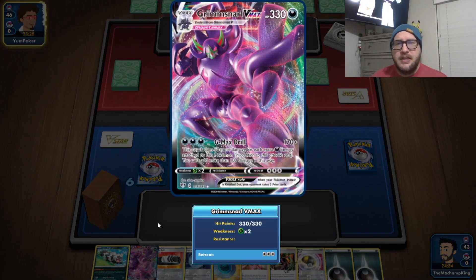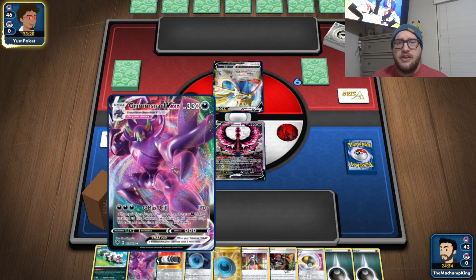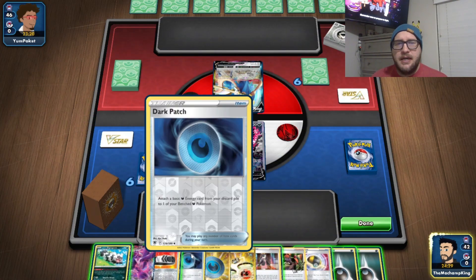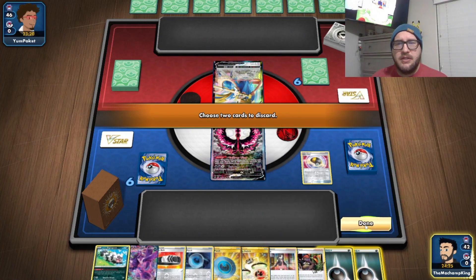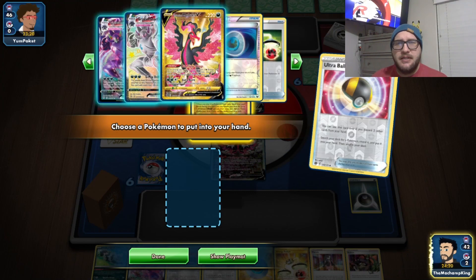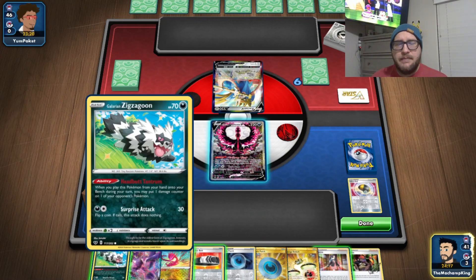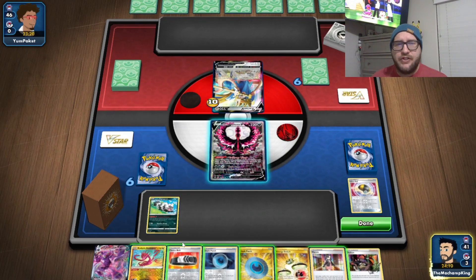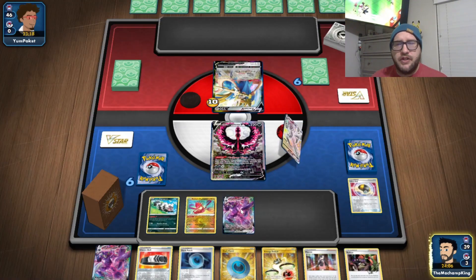With a Choice Belt we're doing 200, and a Zigzagoon ping — we could only need three energy with a Choice Belt and a Scoop Up Net. They pass, so let's do Ultra Ball, getting both into the discard. We do have both other Grimmsnarls, which is fantastic. Let's ping it and play Radiant Eternatus for both of those Grimmsnarls.